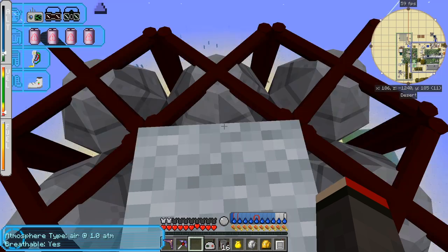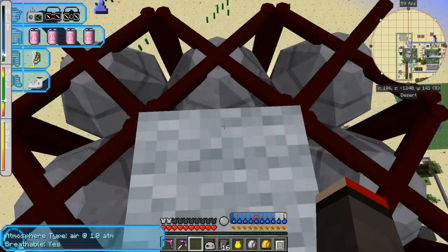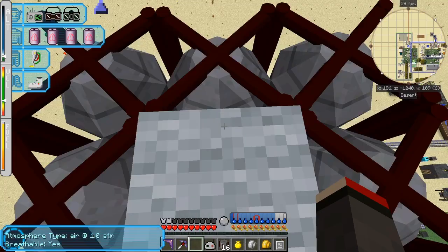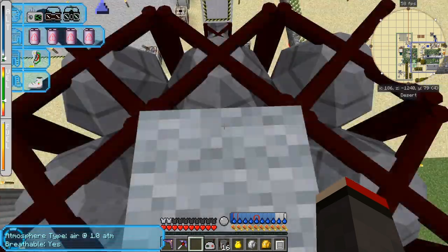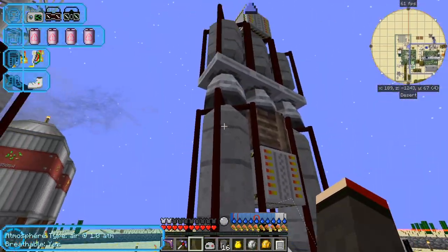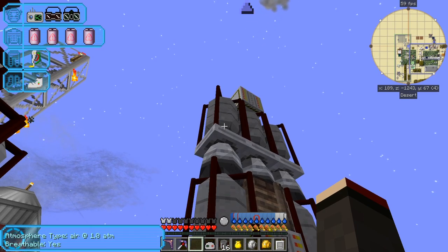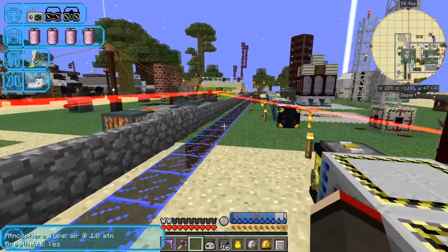The coordinates were 186, minus 1246 — so about six blocks from here. And there — the rocket has returned! It took a while, and it certainly isn't as fast as rockets which travel inter-dimensionally. Here's another rocket that came back before it.